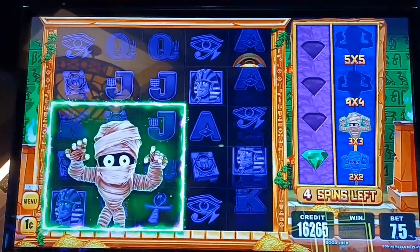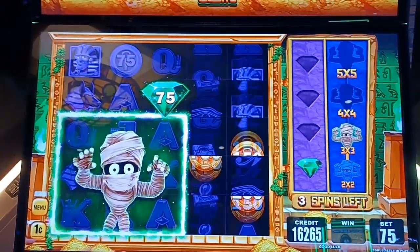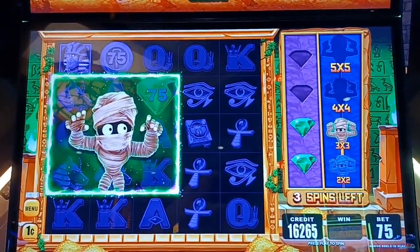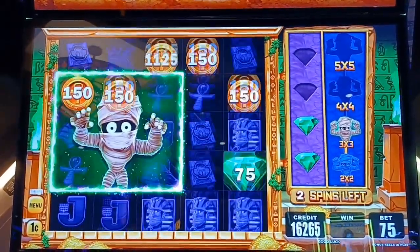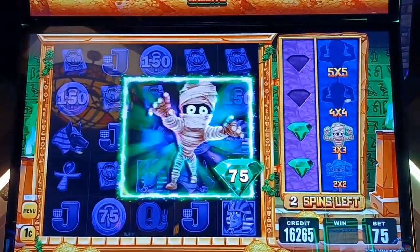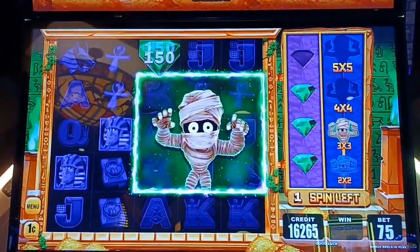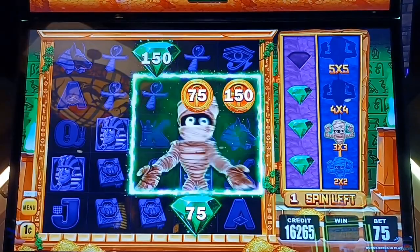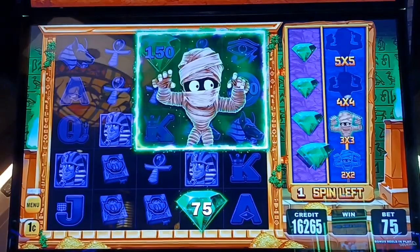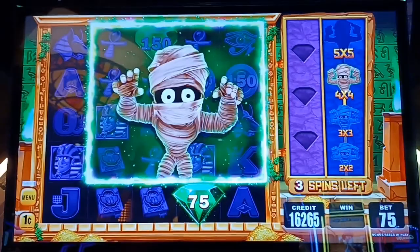Let's get them as quick as possible. Drop those emeralds — no dead spins. Give me those emeralds. We've got one. Three spins left — we've got two. That's good. We've got one emerald to get. There we go guys — we'll carry over one emerald into the next round. He's moving on up to the 4x4. That gives us three spins total — we've got to get two emeralds out of that, and the area to get them is getting smaller.